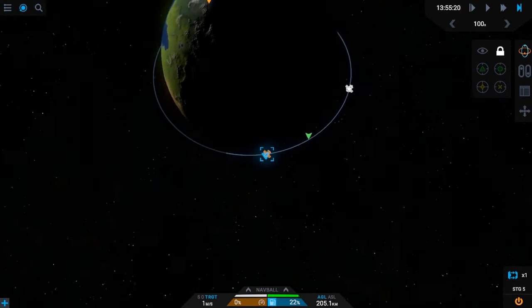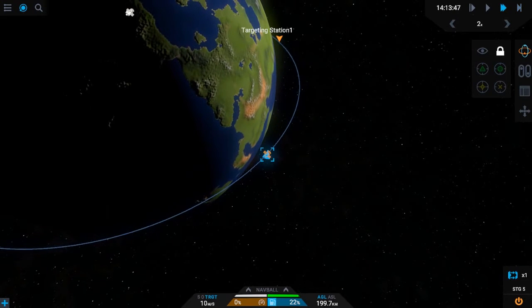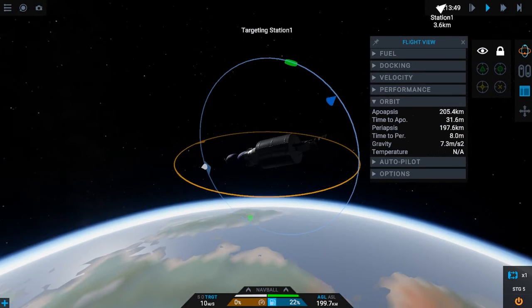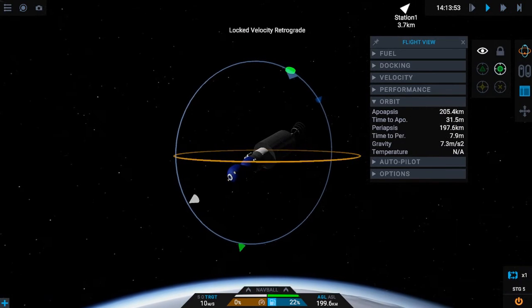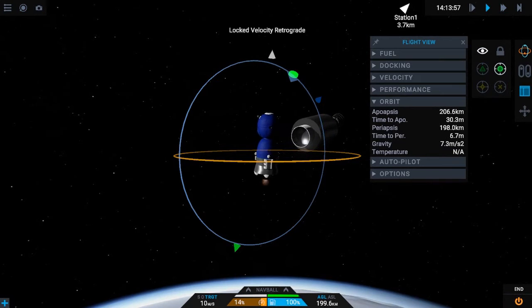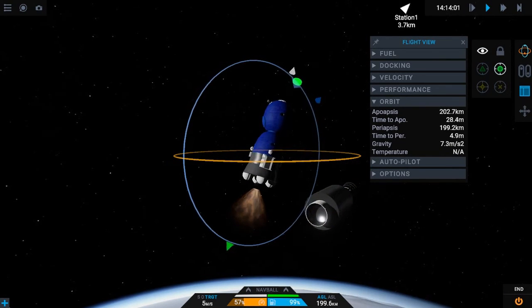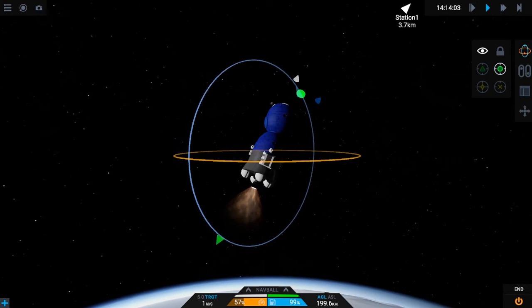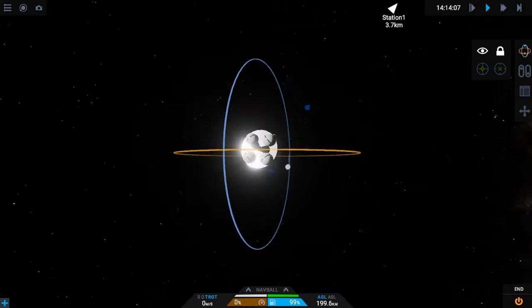If you are on the night side, you can warp until the day side. Again, burn retrograde until your velocity gets to zero. And lock your heading into target.